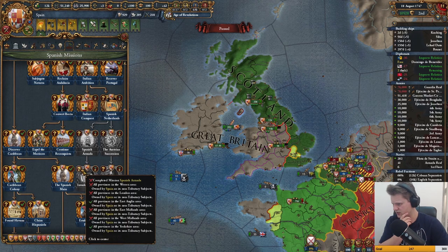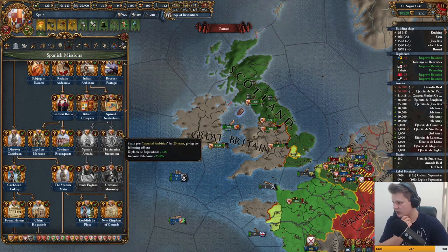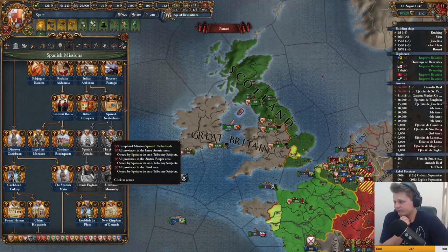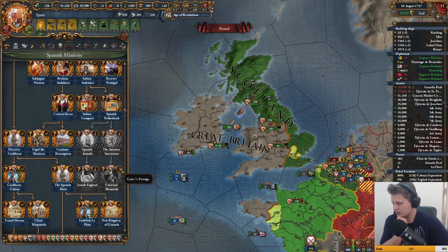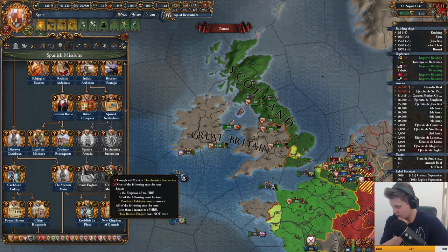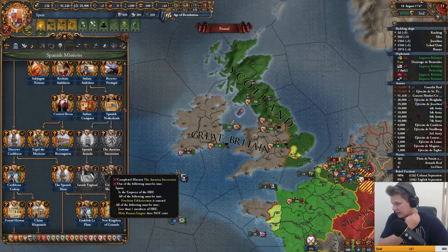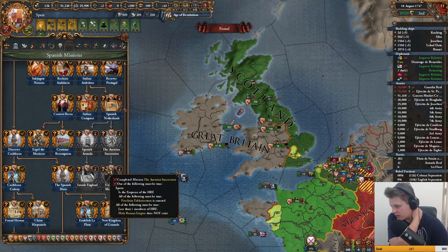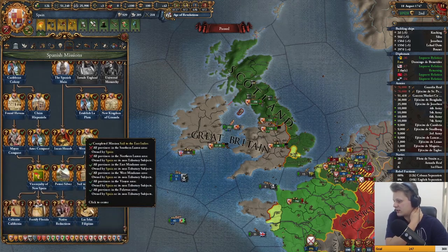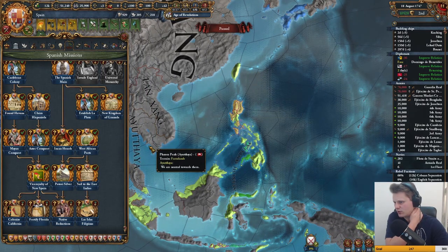We can do the invasion of England, which isn't a huge problem — we're just invading it. That will be finishing Austrian Succession, Imperial Ambition for 20 years. Austrian Succession requires being Emperor of the HRE, or the Holy Roman Empire must not exist — so we need to destroy the HRE.